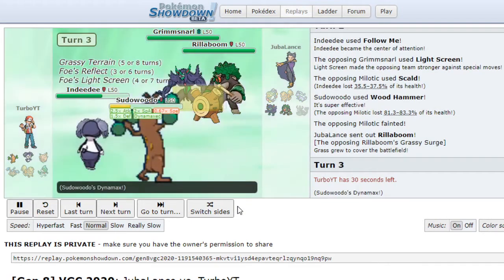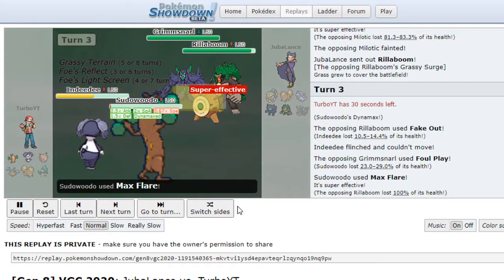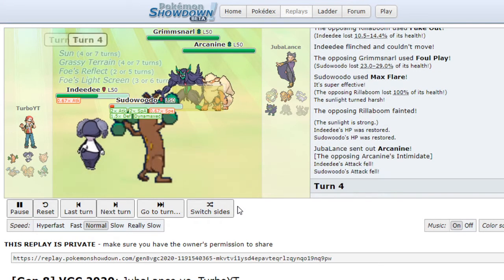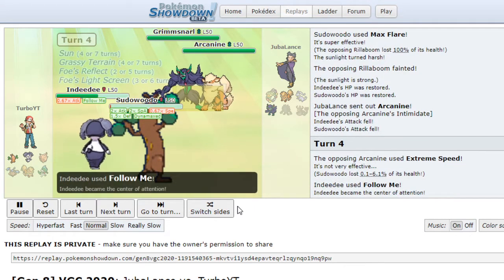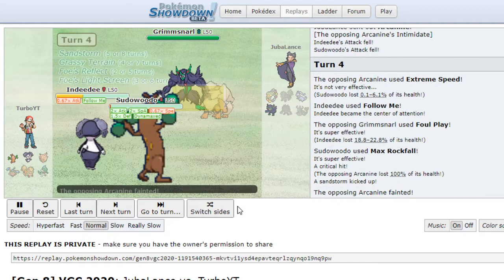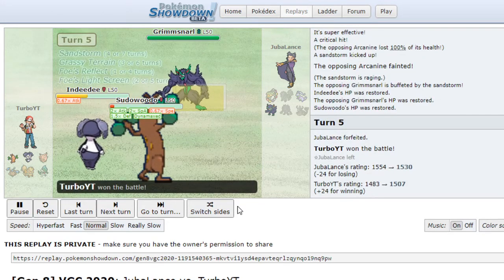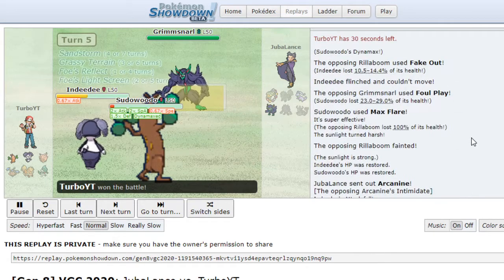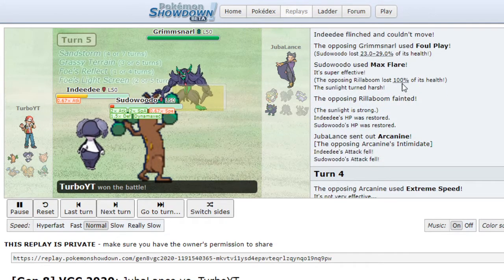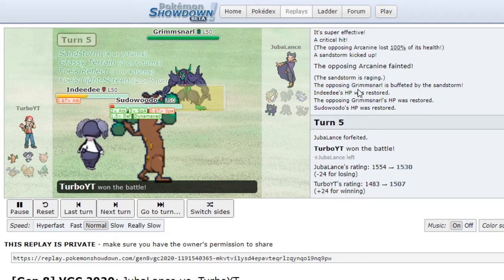Rillaboom comes in, we Dynamax. Rillaboom Fakes Out and then uses Foul Play — we survive on very little health. We get that Max Flare, taking out Rillaboom. Intimidate comes out, so we're down to plus two. Extreme Speed doesn't even KO — Extreme Speed has higher priority than Follow Me! So we took out Milotic in basically one hit, then Rillaboom in one hit, then Arcanine in one hit, and Grimmsnarl was just left behind. That is game.